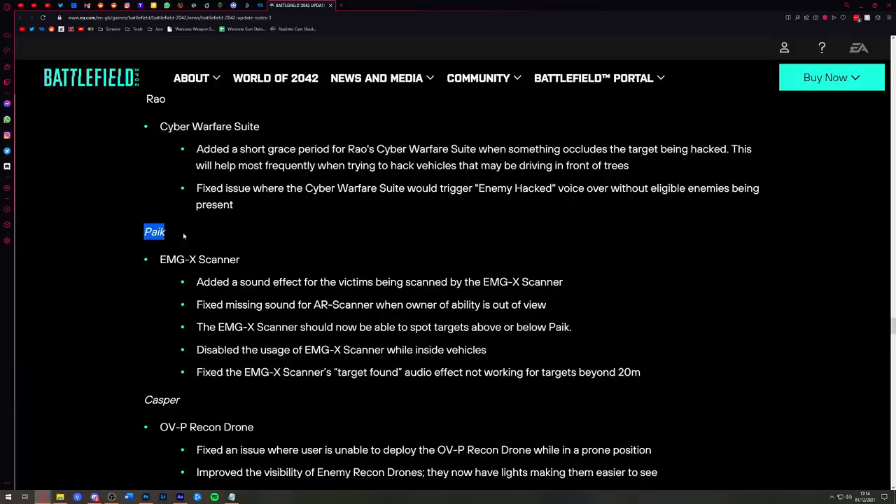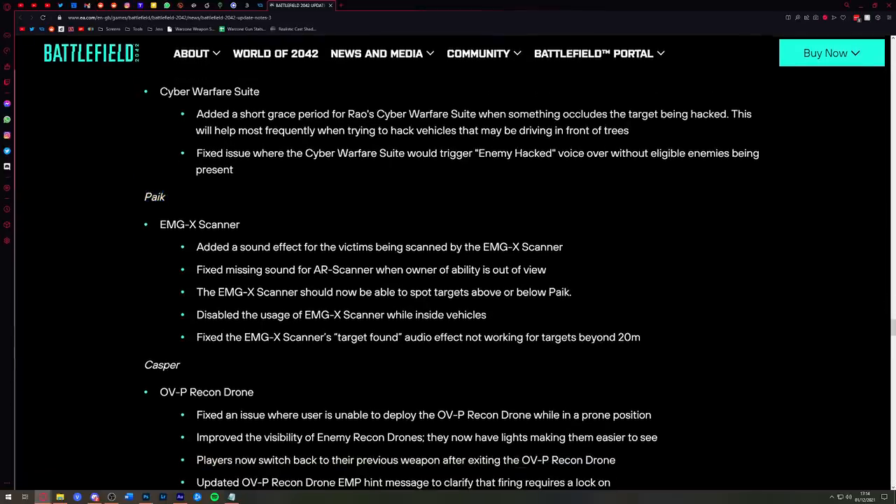For Pike's EMG-X scanner: added a sound effect for victims being scanned, which goes hand in hand with the visual identifier at the bottom of the screen that says 'you are being hacked' — you'll now get an audio cue as well. Fixed missing sounds for the AR scanner when the owner is out of view. The scanner should now be able to spot targets above and below Pike, which sounds like a bit of a buff.